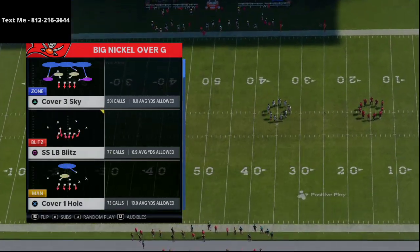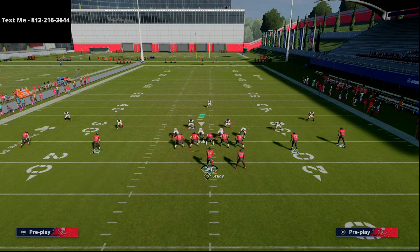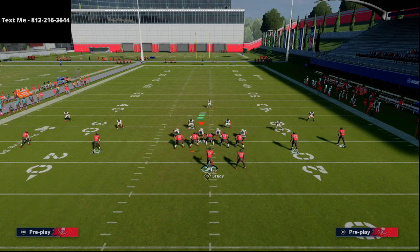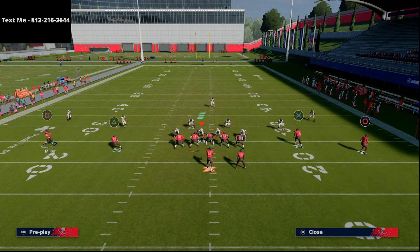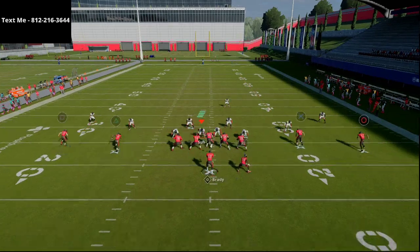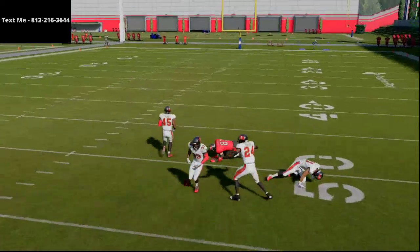When you run this play, run it from the right hash mark - that makes it most effective. What you'd typically do against Cover 3 is run a mesh concept and put the slot receiver on a streak route. But what you'll see is when they run Cover 3 Invert with outside guys in deep halves, the corners come back and are able to defend this.